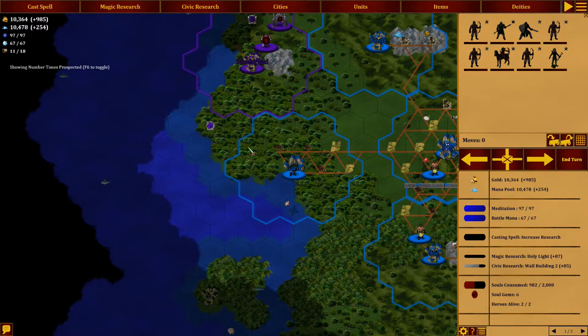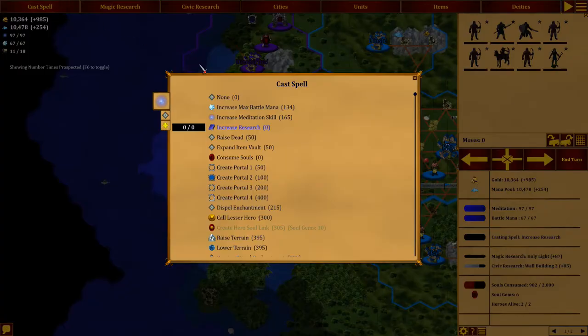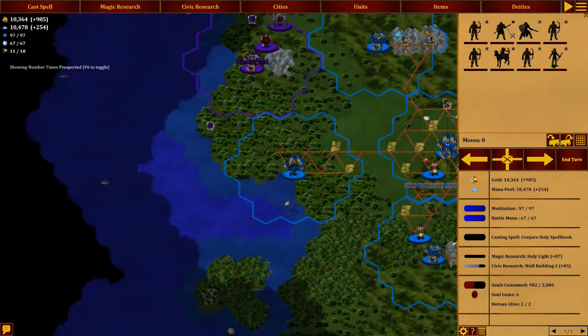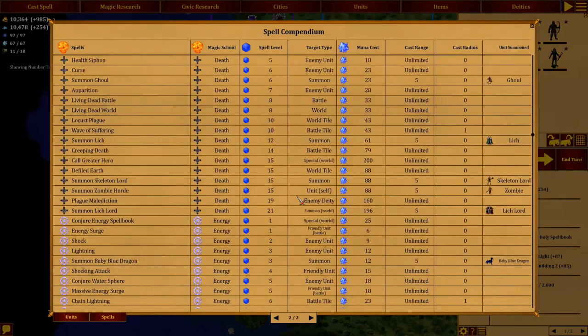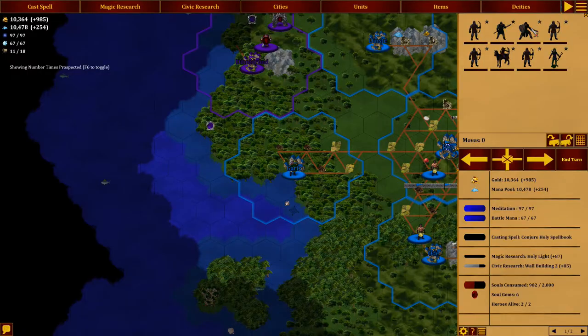Holy Light is next — I don't think so. Greater Heal Prayer. So if you go to Cast Spell, we're doing increasing research right now. But we want to get Conjure Holy Spellbook. We have seven, we'll have eight Spellbooks. And with eight Spellbooks, looking at the spells, I don't think the lesser angel I'm shooting for is going to be available yet. That spell level requires you to have one level higher than the spell level in the number of Spellbooks. So we need to have nine — one more. Let's Conjure that and then move on. We're making 87 every turn, still doing good here. I wish I could increase this — I need to be in a battle or cast that spell that increases it.